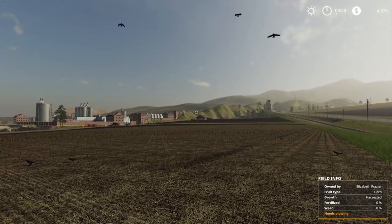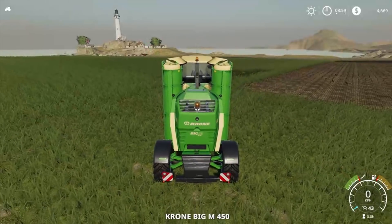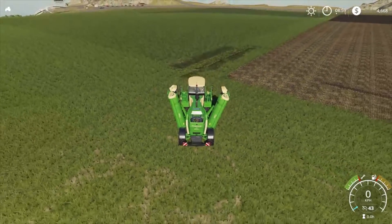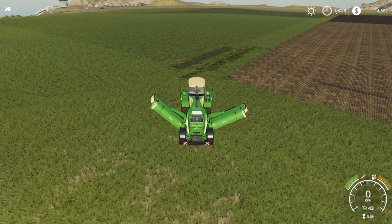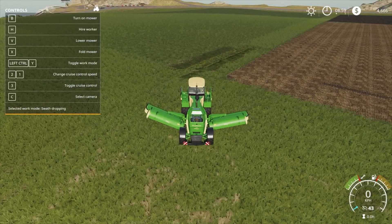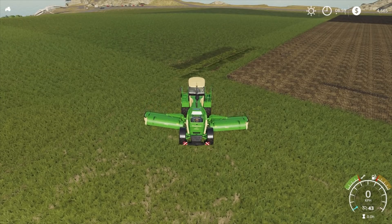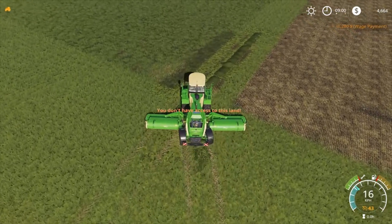We've still got silage fermenting over there ready to go. I've leased the Krone Big M450 which cost about $30,000, but I feel like it's going to be worth it. Setting up the swath dropping — turning it on — we don't have access to this land, we know that already.